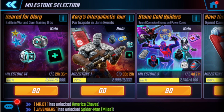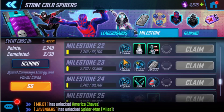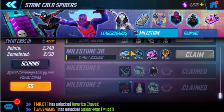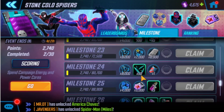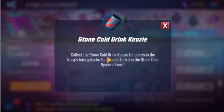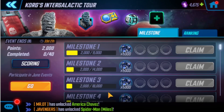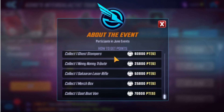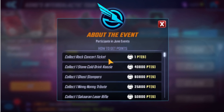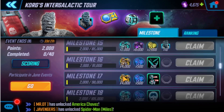It's called Stone Cold Spiders. I jumped in here and started looking through all this and it looks quite wonderful. They have these little mini uniques in here and you want to get these for Korg's Intergalactic Tour. It's a little koozie — there's one in each event, I believe. This one is worth 40,000 points. It's called the Stone Cold Drink Koozie, and it's one of six that you're going to get in different events dropping throughout the month, as well as collecting rock concert tickets. That's how you'll unlock your Korg and get all this awesome free loot.